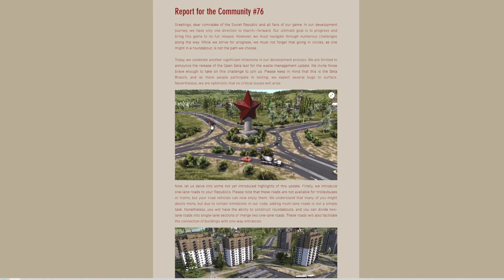Moving down to the next paragraph, it says: 'Today we celebrate another significant milestone in our development progress. We are thrilled to announce the release of the open beta test for the waste management update. We invite those brave enough to take on this challenge to join us. Please keep in mind that this is the beta branch, and as more people participate in testing, we expect several bugs to surface. Nevertheless, we are optimistic no critical issues will arise.' And I can confirm that it is available in the test branch in Steam — it's just called Test. I've already updated my own version of Workers and Resources Soviet Republic, so going forward on the channel the focus will be very much on the new waste update.